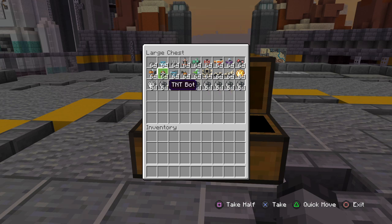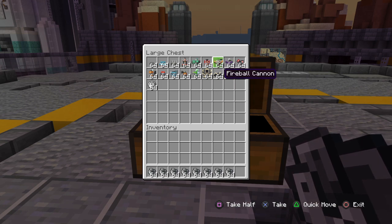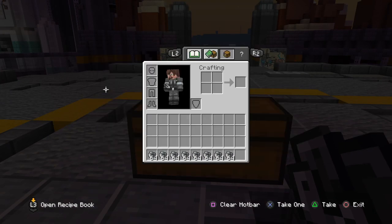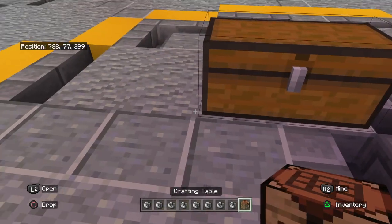So just what I have here: we got trash, we got turrets, we got vehicles, and then we got gears and scraps. Before we review any of this right here...